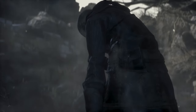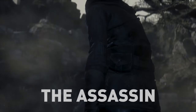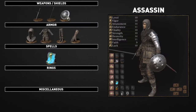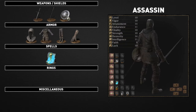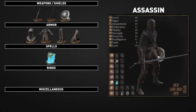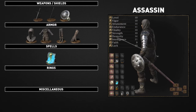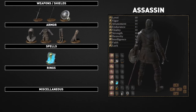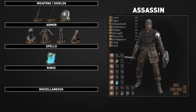An assassin who stalks their prey from the shadows, favors sorceries in addition to thrusting swords. The assassin is definitely an interesting class — if you want a melee caster hybrid, this should be your choice. You begin with two attunement slots and a very effective combination of weapon and spell. You'll be able to use the two in conjunction to sneak up on enemies and get in very quick and deadly damage.